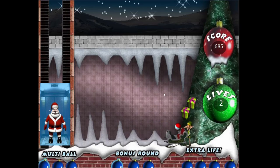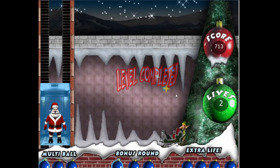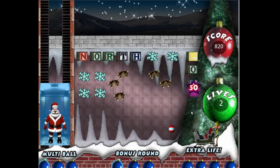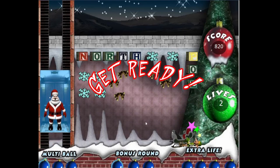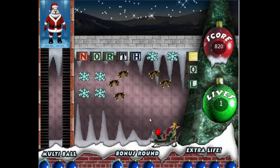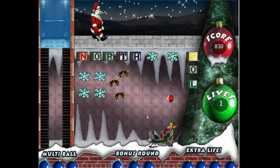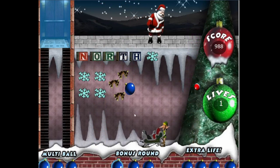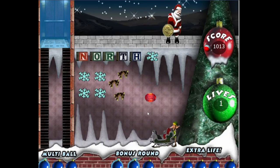Santa Claus is on the left on a conveyor belt which periodically and randomly moves up to the top of the screen and goes across the roof to drop down a multitude of items, giving you additional points. It also provides blue ornaments, which are quite confusing — the game doesn't really indicate what they do.